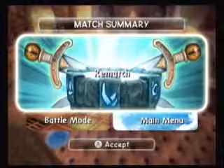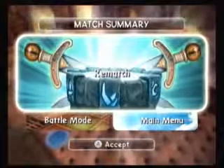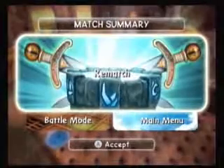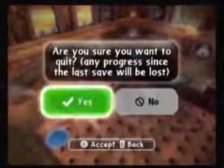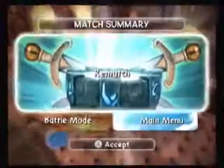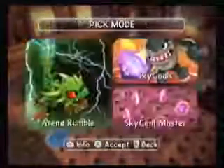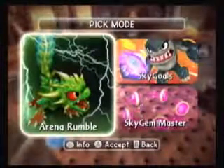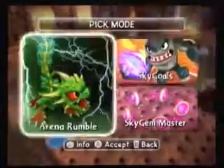Hey everybody, Mona Weezdom here with the Walkthrough King. We picked up Skylanders Spyro's Adventure for the Wii the other day. As you can see, we are in battle mode, and what we're gonna do now is start a match. Alright, we're gonna start a match in battle mode — we're actually gonna do Arena Rumble. That's what we've been playing; it's pretty fun.